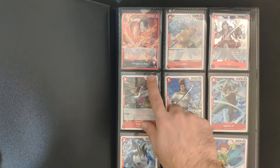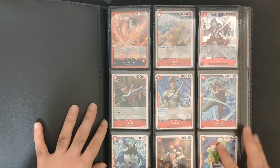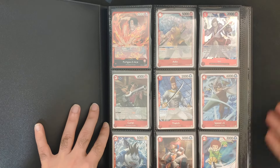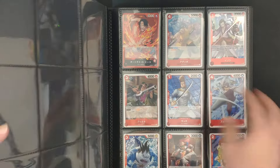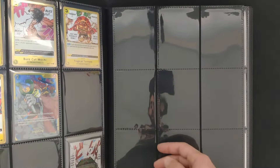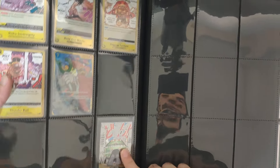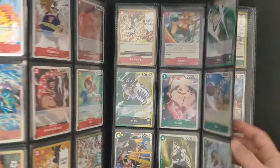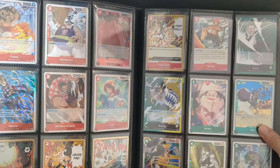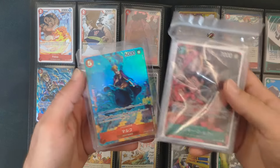Another option is to collect cards from the sets — a complete set of One Piece. This is OP03, the third set, and you can collect cards from number one to usually 121. I've got them both in English and Japanese. Each set has a different Don card, which is really fun to collect. These are without alternative art cards, meaning the cheaper versions.